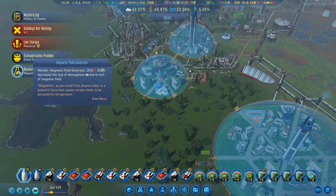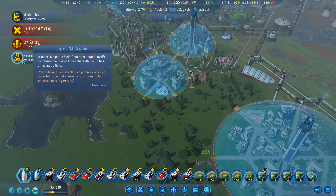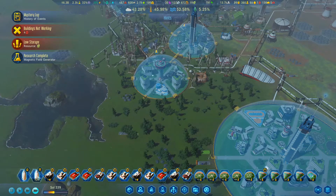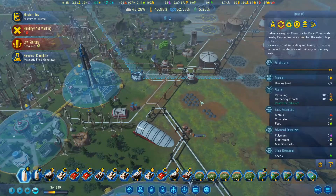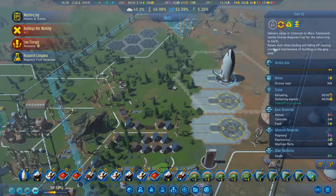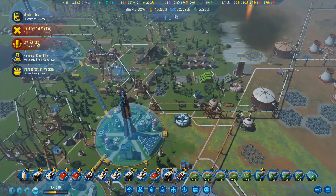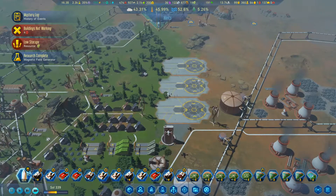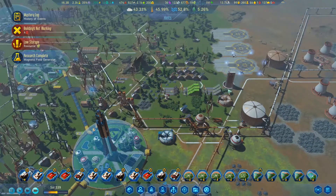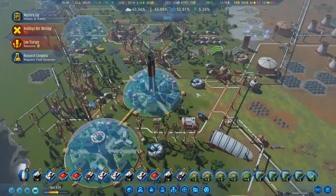We've got a magnetic field generator - 'decreases loss of atmosphere due to lack of magnetic field.' It's 250 metal, it's 50 - wow - and we need 50 electronics though. Ouch. So I do need this thing, it is going to very much come in handy. It's quite needed.